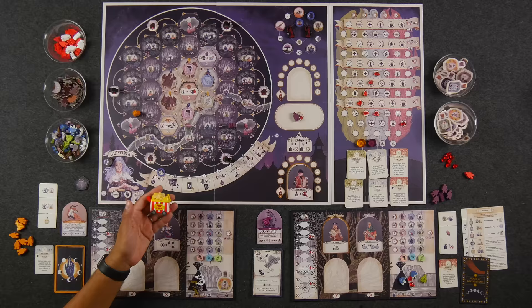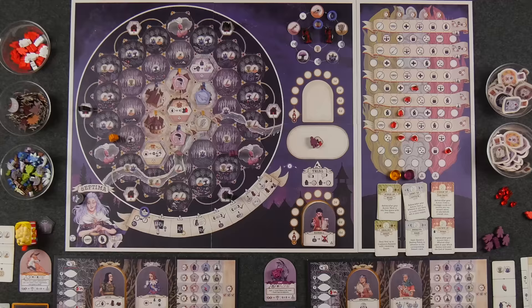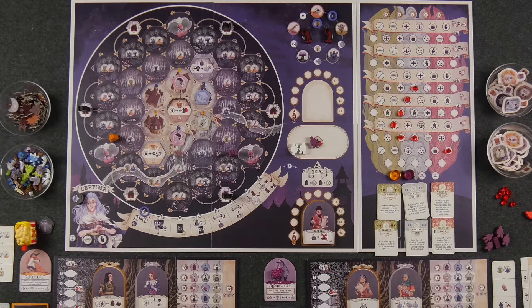I am the first player, using the designated popcorn first player marker — this will change in the final copy. We're starting in fall, round one. Before we start with the main actions, we do some preparation. We skip the first two steps about placing patients and flipping the witch on trial. Now we fill the crowd with the hostile and neutral citizens — two white neutral and two red hostile for two-player. Let's shuffle these and deal them out.